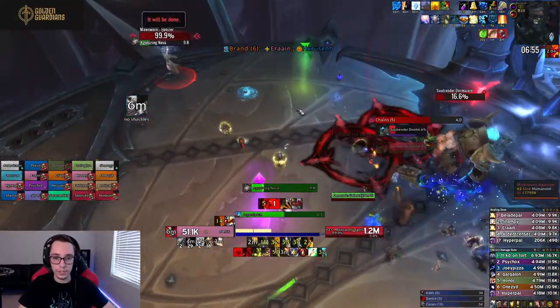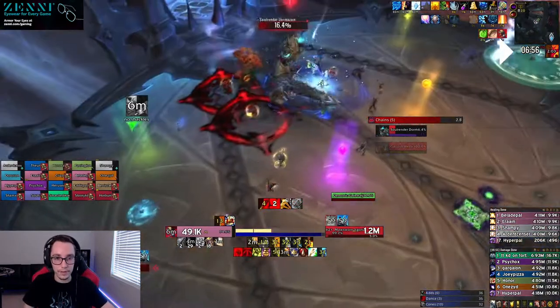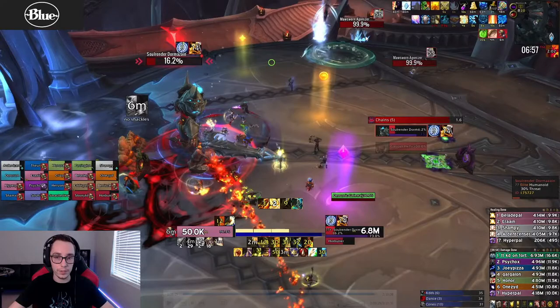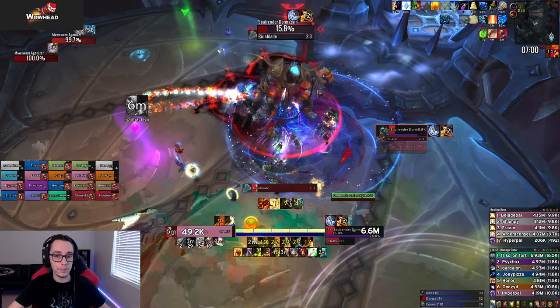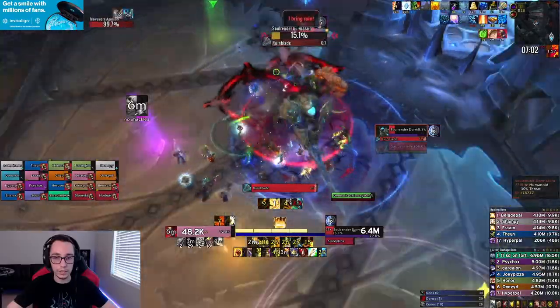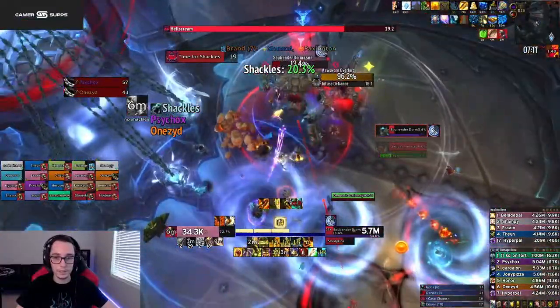Something that we actually do here is CC every single agonizer and ignore them — Repent, Hex, Polymorph, Incapacitating Roar, Paralysis, Freezing Traps — everything that lasts a minute, you can use on the agonizers. CC them and ignore them. The one that spawns close to the overlord still gets knocked away so the CC doesn't break. This overlord you also ignore — there's no reason to kill it. He doesn't do anything. The only reason to kill it in all the other spawns is because when he gets to the center, his aura expands almost to the edge of the platform. But in this last set, we ignore the overlord completely — just let him walk to the center.